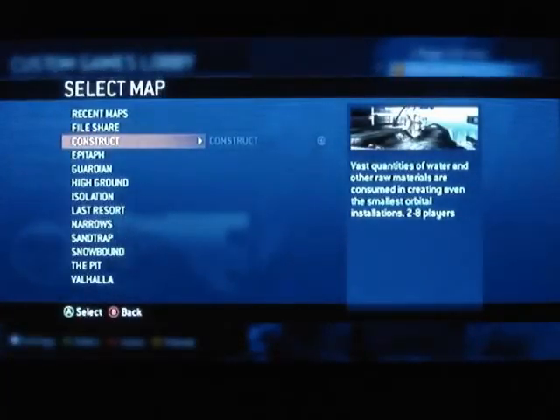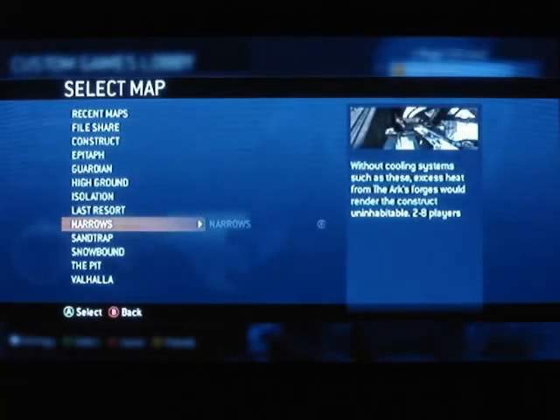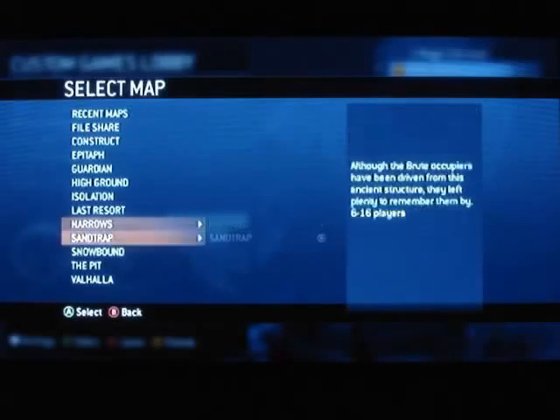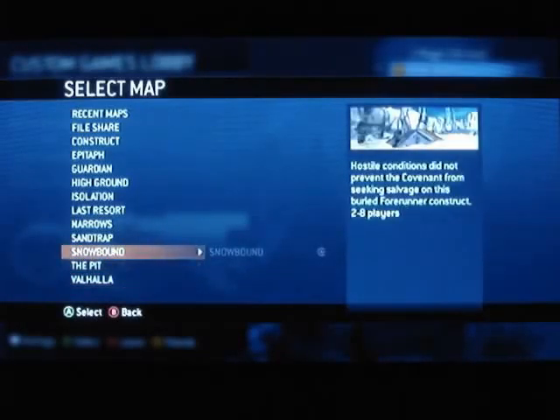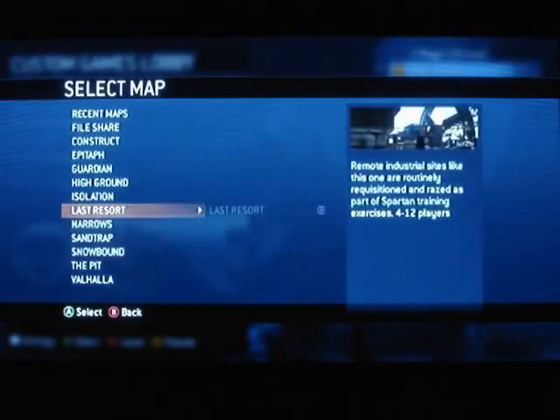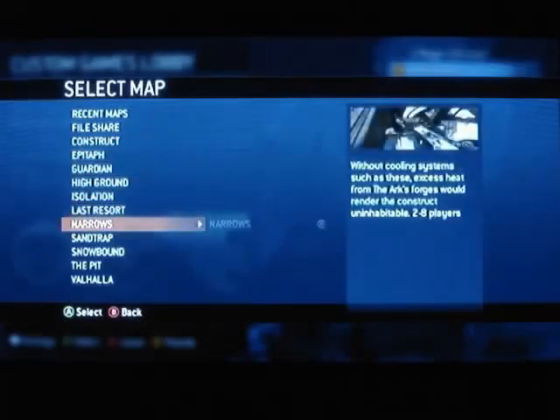Going down to the maps — you've got 11 different multiplayer maps to choose from, three of which were in the beta. I have to honestly say I'm kind of disappointed by the number; I was expecting around 15 to 17 maps. The online play on Halo is really strong — it's a huge feature. I'm sure we'll see more via downloadable content, though I'm just worried about how much they'll charge and the structure they'll go with.